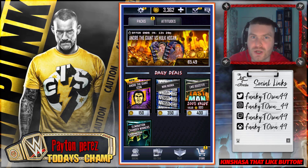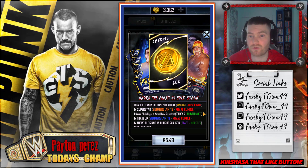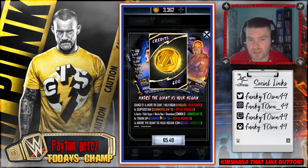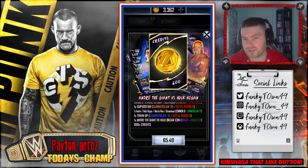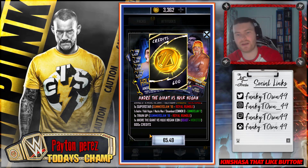The Andre the Giant versus Hulk Hogan pack is in the store. It's the same as the Macho Man versus Ricky the Dragon Steamboat one, but what you get is a chance at the Andre the Giant or Hulk Hogan Vanguard to Royal Rumble card - that's a chance, not a guarantee. You also get one superstar from Summer Slam 18 to Royal Rumble, one Andre the Giant or Hulk Hogan matching card from common to Summer Slam 17, a Train Up from Summer Slam 19 to Royal Rumble, and an Andre the Giant versus Hulk Hogan Beast to Monster icon used in the fusion, plus 600 credits.